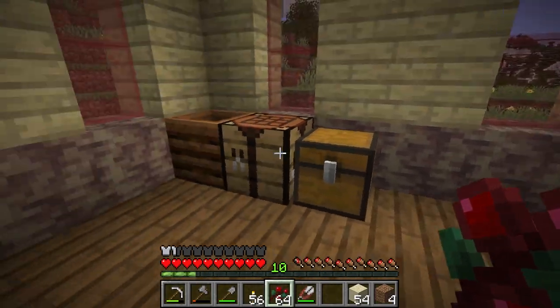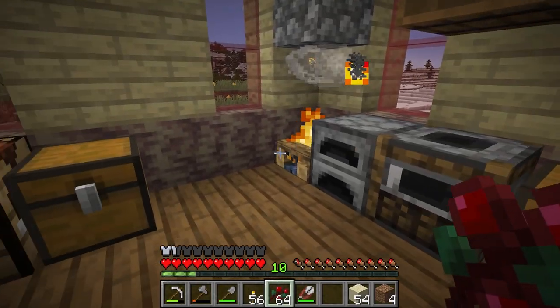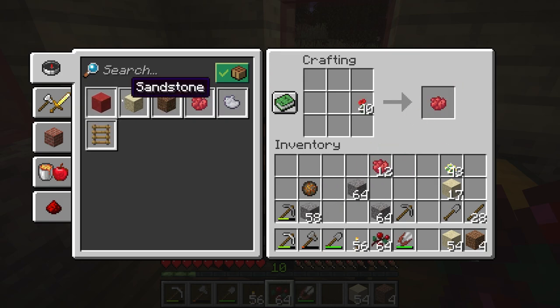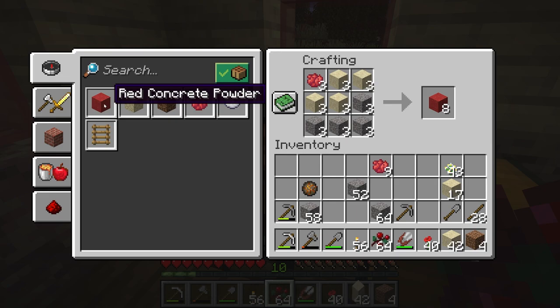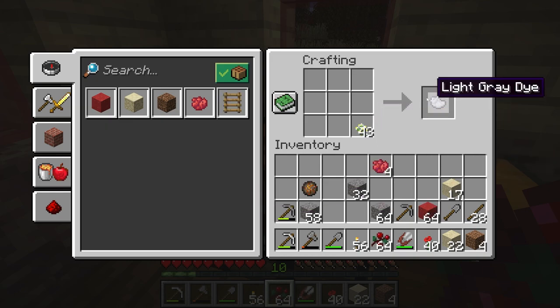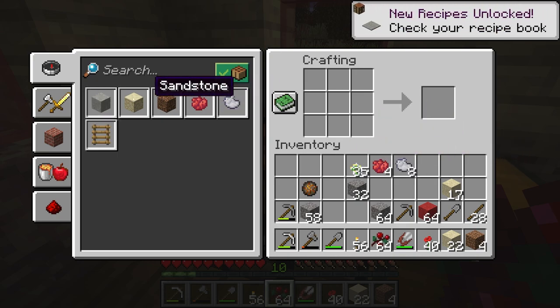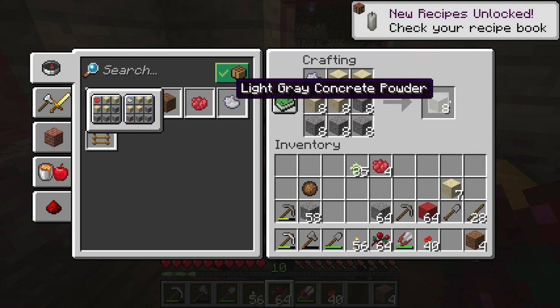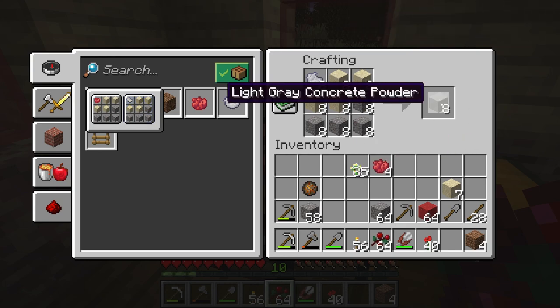Over to our crafting table — we're going to do some fancy stuff. We're going to make a bunch of red dye and then make some red concrete powder — 64 of those, beautiful. Then I also want to make some white concrete powder. It's coming out light gray but that'll work.